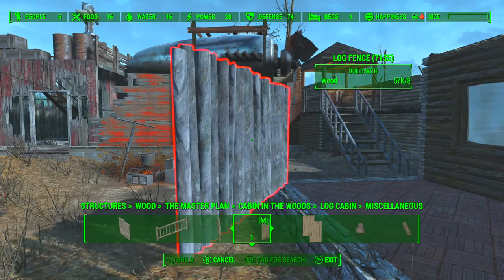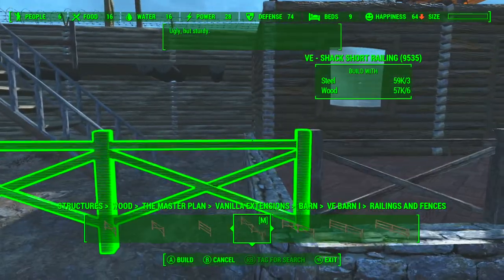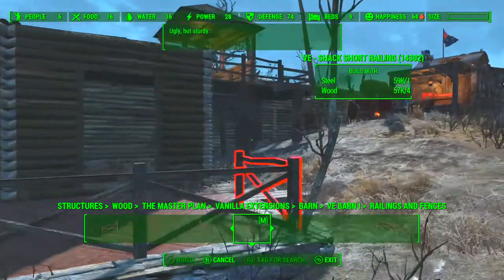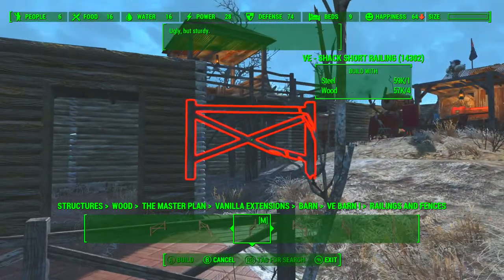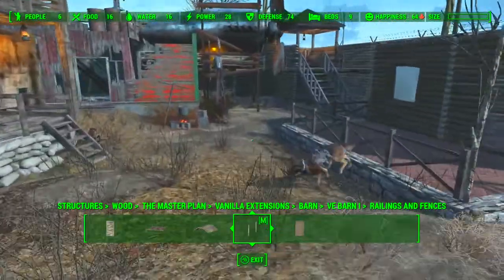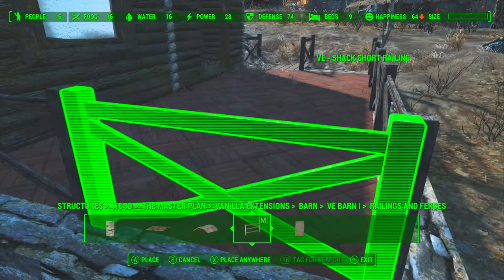One of the real benefits to having Aetheron's other mods is they all interact and clip to each other. I'm in Vanilla Extensions in the barn tab now, and these railings certainly just seem to work in this space. I think they're better than what Cabins in the Woods was offering, so this is what I decide to go with. I'm pretty happy with these. I've now downloaded probably most of the mods that Aetheron has in his arsenal, so I like to mix and match them — something you can consider doing with your own builds to mix it up and give it a different look.